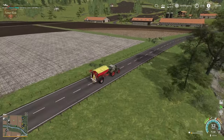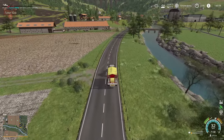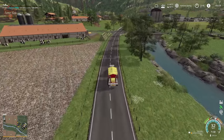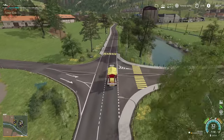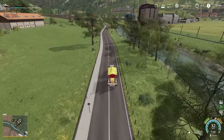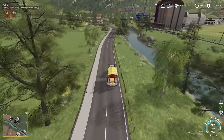Those three fields are done. I'll go ahead and finish applying lime to the three arable fields over by the biogas plant, and then we're going to apply lime to our grass fields to get that pH level up.